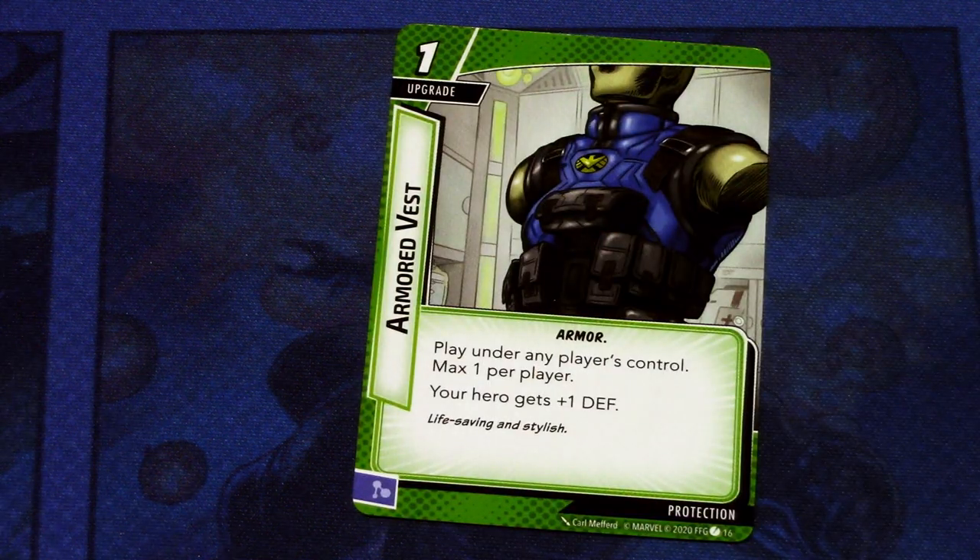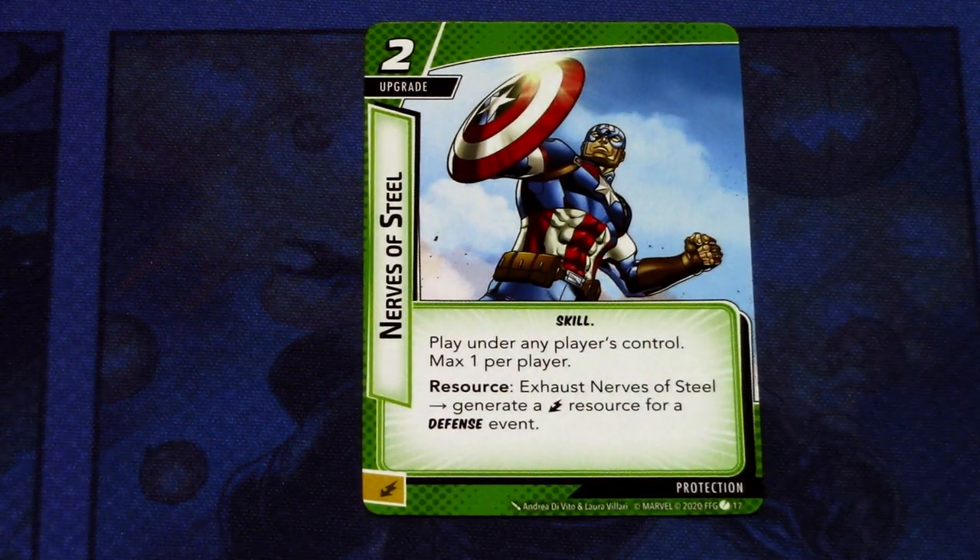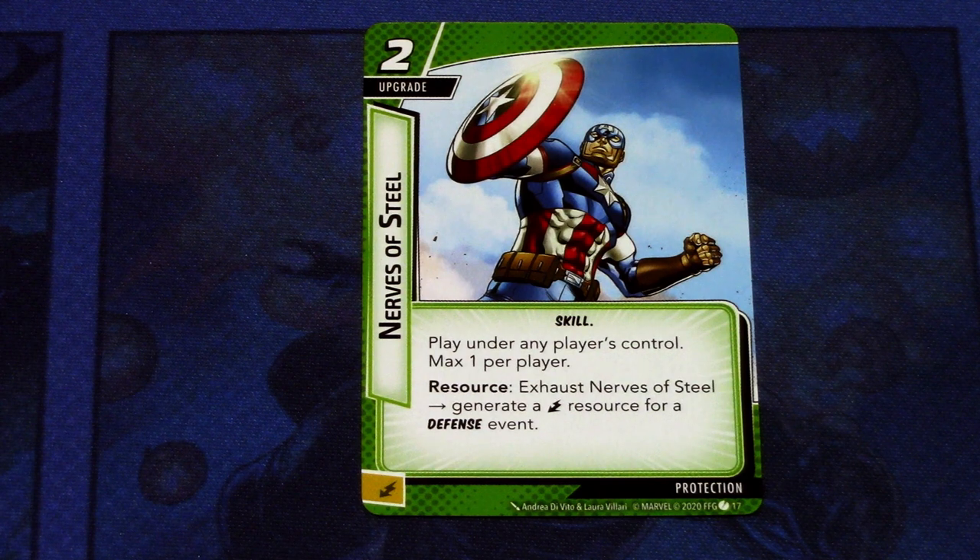Next we have two copies of the Armored Vest card. Then we have Nerves of Steel, a two-cost upgrade, skill. Play under any player's control, max one per player. Resource: exhaust Nerves of Steel, generate an energy resource for a defense event. Right away this combos well with the Sidestep event — you generate the energy resource for that event, triggering the deal one damage to an enemy effect. An okay resource card for a specific type of deck that needs energy resources. There are three copies of this in the deck and it can be committed as an energy resource.